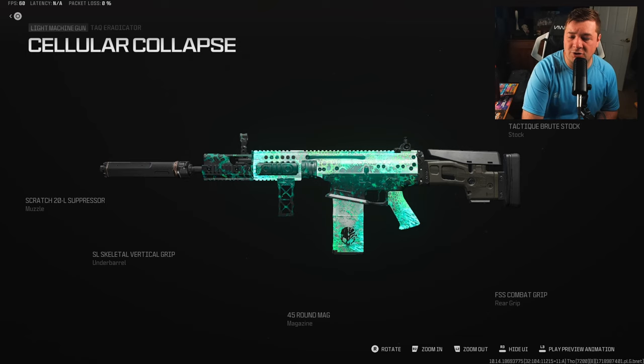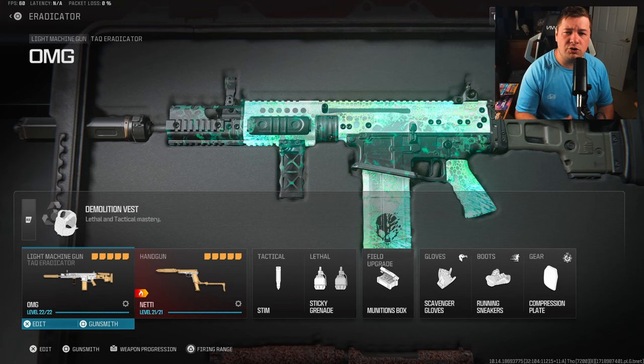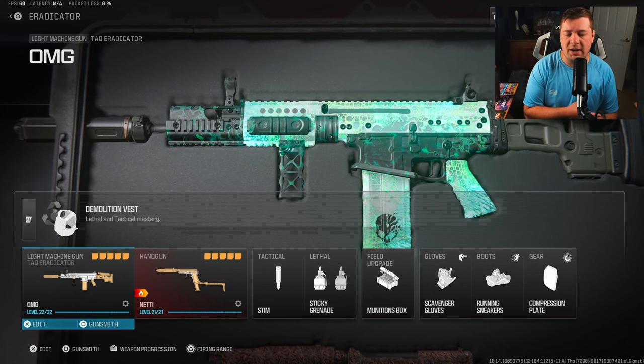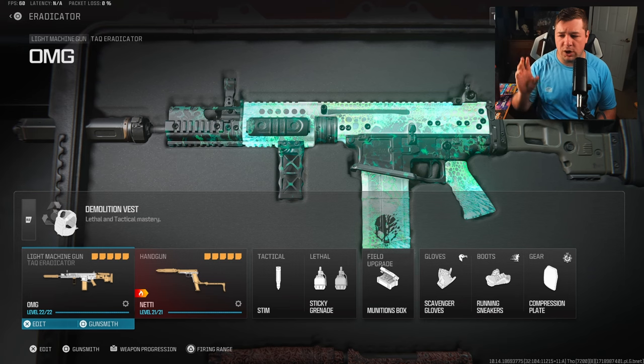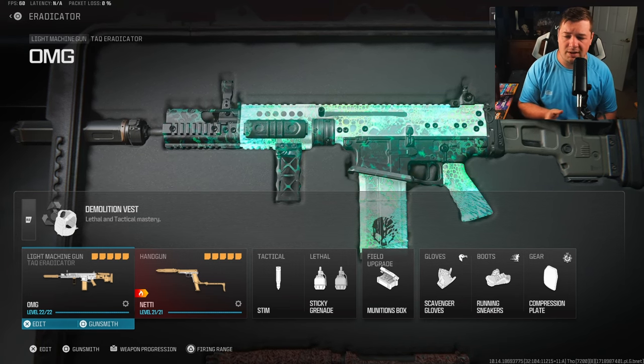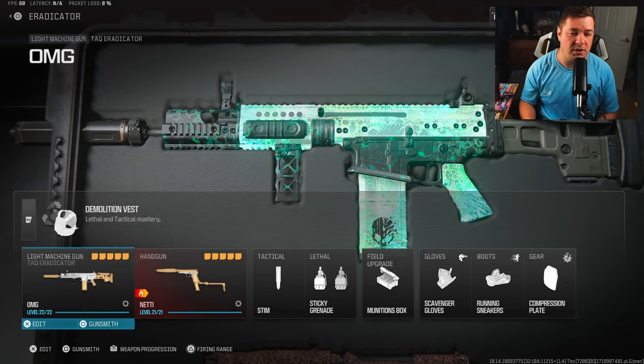Here's all of your attachments on screen — pause to copy this down. We're going to slide over to Sub Base for today's gameplay so you can see how AR-like this thing really is. Make sure you copy these down and give it a try. Here's the rest of your loadout on screen as well. We're heading over to Sub Base, and I think you guys should watch through to see what this thing is capable of and exactly how I play with it.